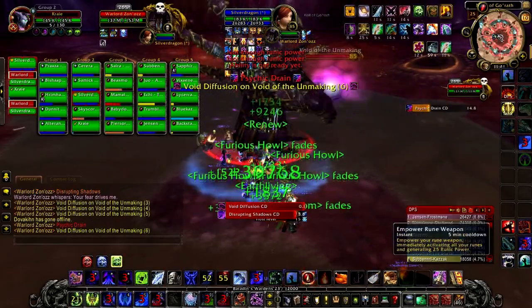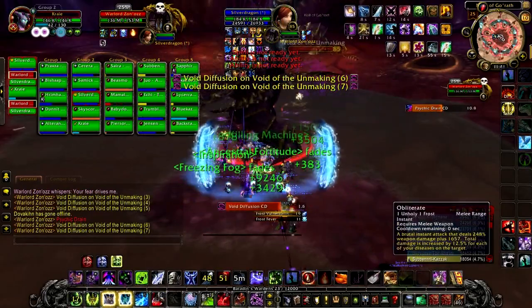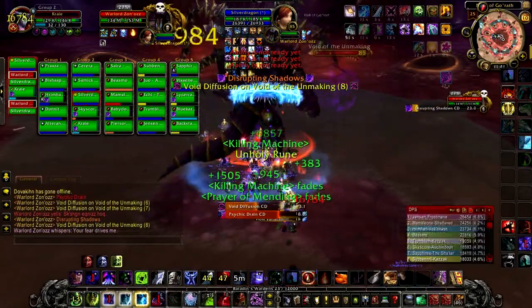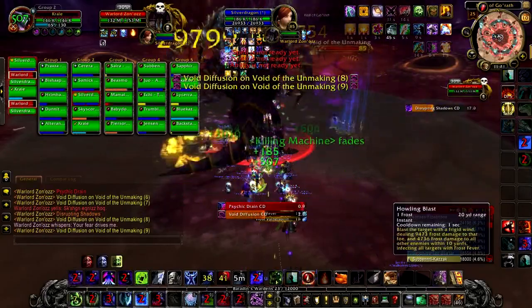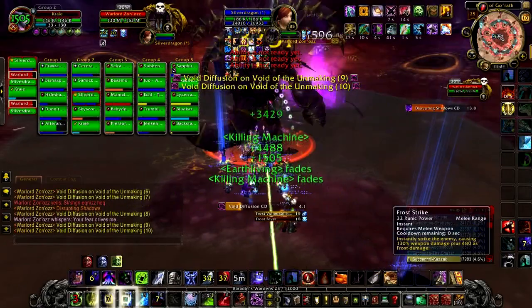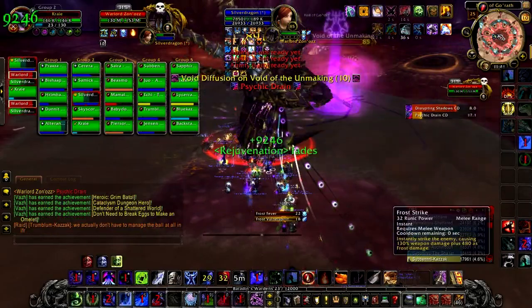We also have Psychic Drain, which is a conal attack that causes 120k damage and heals the boss for 10 times the damage caused, so tanks should probably use a defensive cooldown for this so the boss doesn't get healed as much.